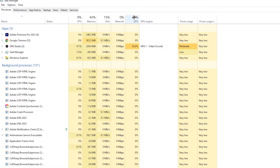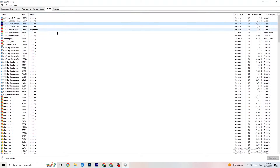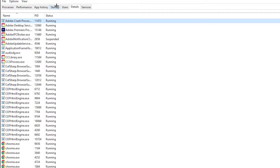Next, click on the Details tab in the top left. Search for your game's process, right-click it, and hit 'Set Priority.' Change it from Normal to High or Real Time — try both and see which works better. Hit Apply and you can exit.